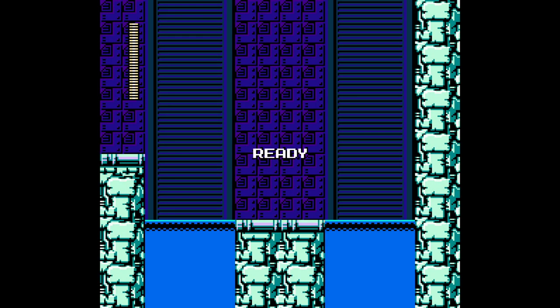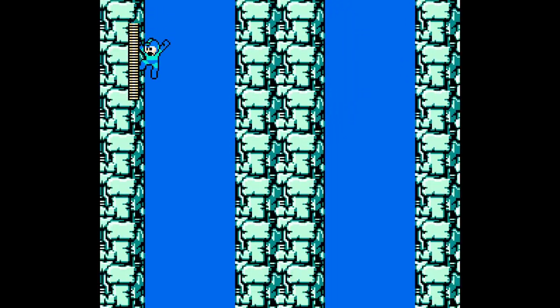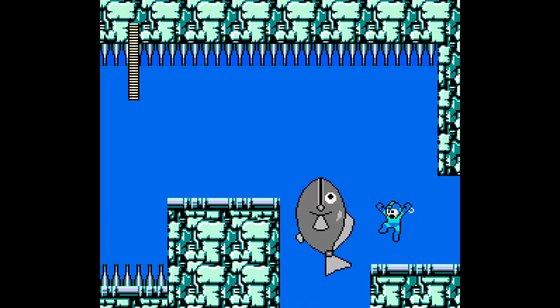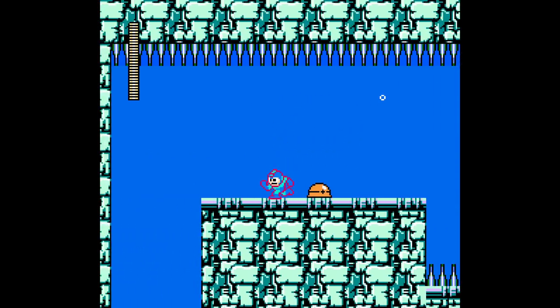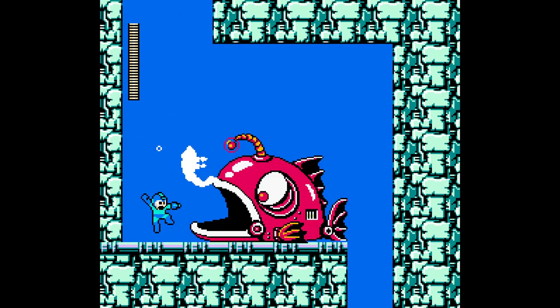One of the worst parts about water physics — I actually like Mega Man water physics — is that if you mess up your jump, you immediately know it and yet it still takes a solid second for you to die. So the game dramatically tells you: you messed up.